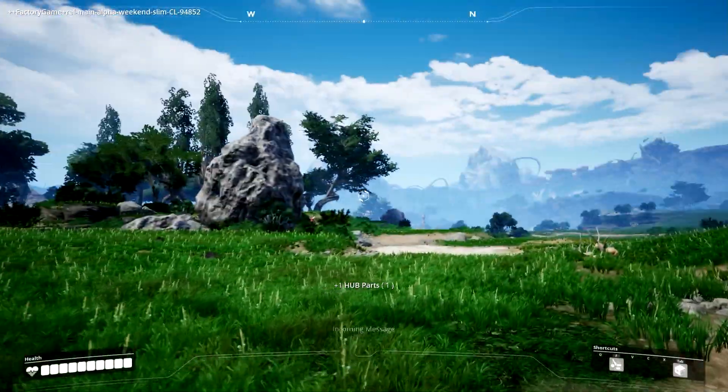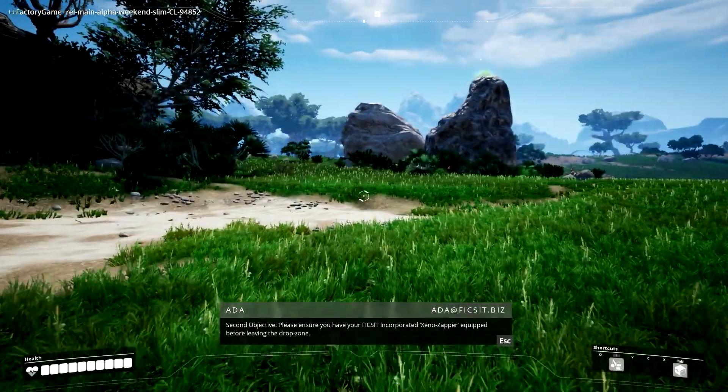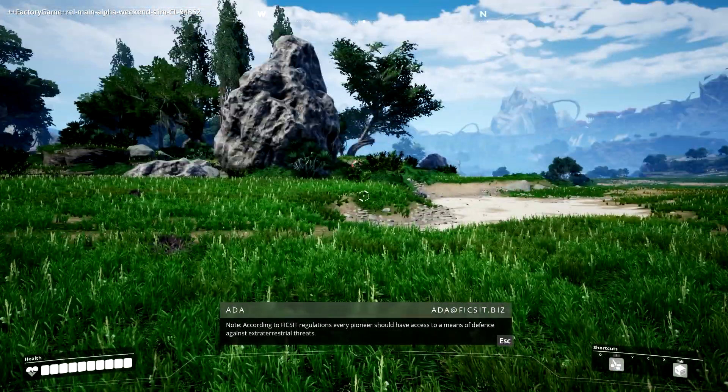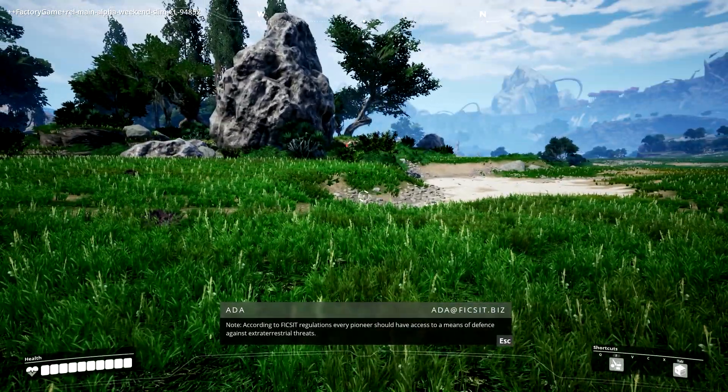That's cool. The graphics look great. Oh man, I'm so excited for this game. Please ensure you have your Fix-It Incorporated Xeno Zapper equipped before leaving the drop zone. According to Fix-It regulations, every pioneer should have access to a means of defense against extraterrestrial threats.